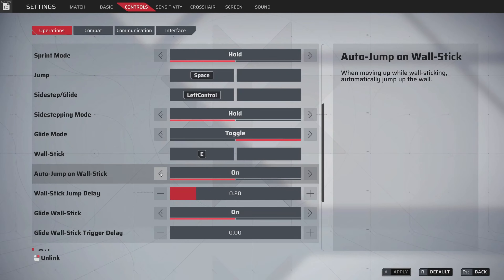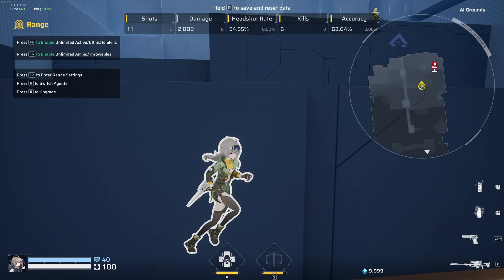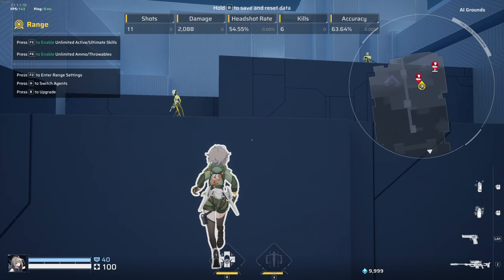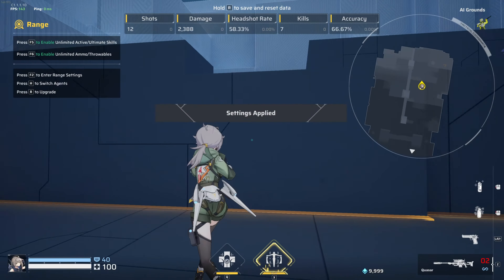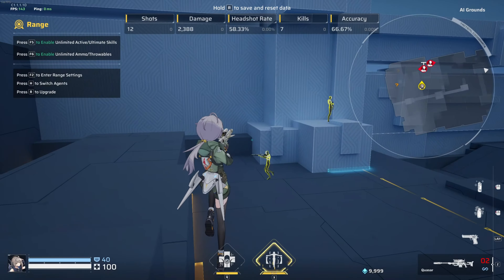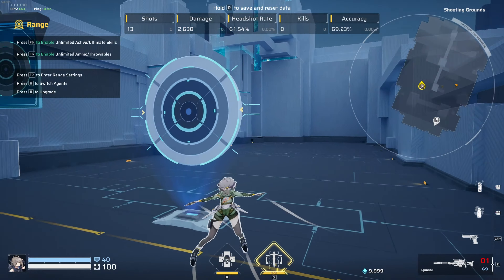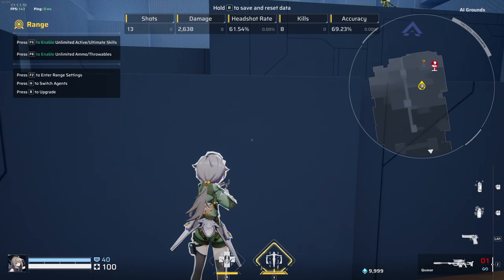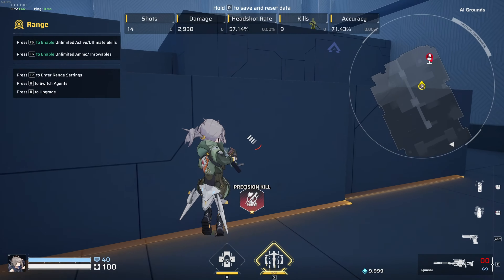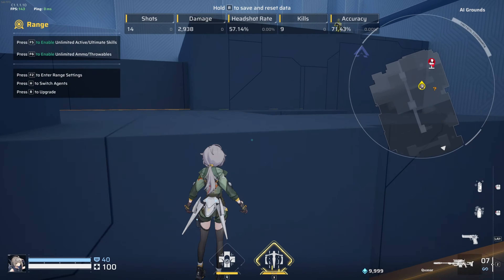Keep auto jump on wall stick off, and put the wall stick jump delay down to 0.10. You really don't want much delay because you want to get on the wall as soon as possible. The reason to keep it off is that while running around a wall you don't want to accidentally vault up — that can get you in a lot of danger. You want to choose when you vault up. If you have it on, you end up accidentally sticking to walls and vaulting at the worst moments.